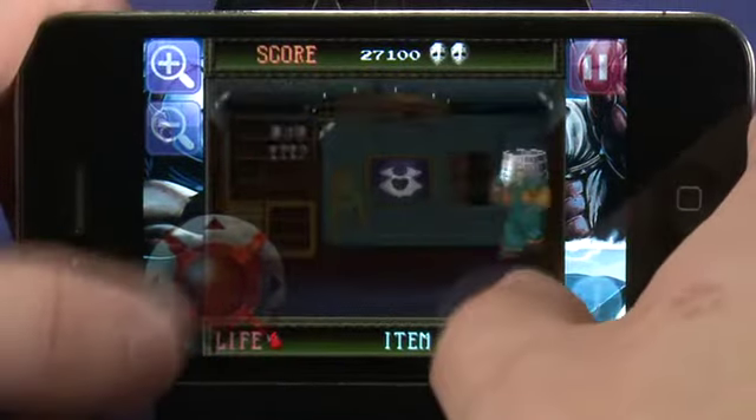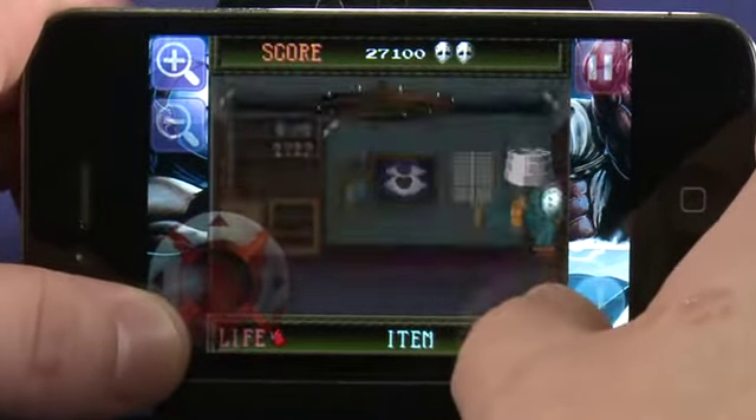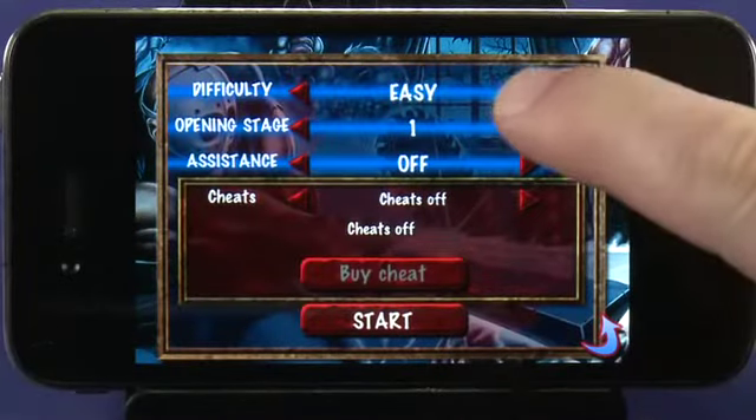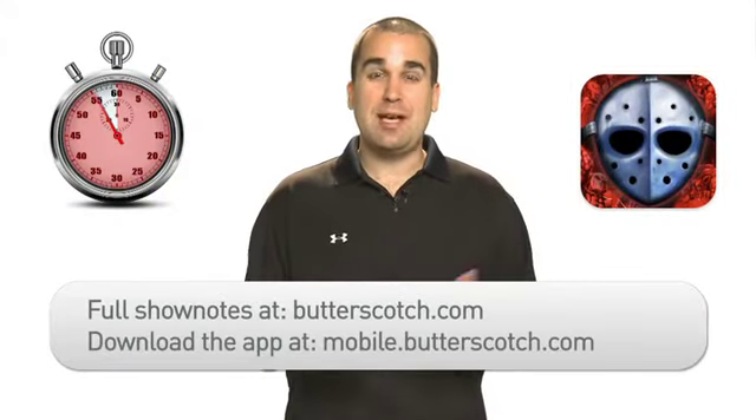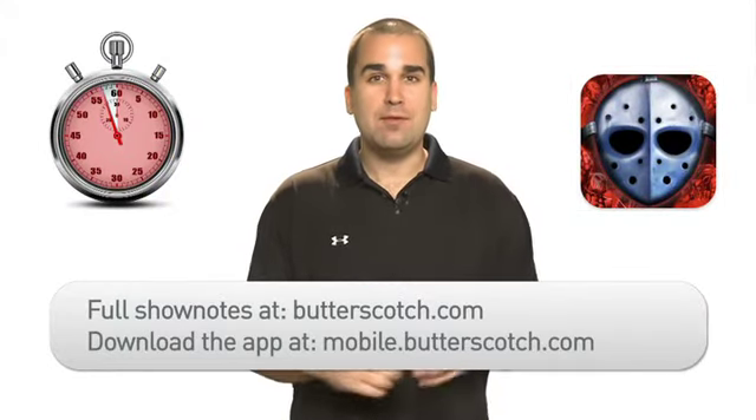Each level has a main big boss you must fight in order to move on with your quest, and if you manage to beat the game, you can start all over by raising the level of difficulty. Splatterhouse is certainly a game that lives up to its name, and you can download it at mobile.butterscotch.com. For full show notes on the app, head over to butterscotch.com.